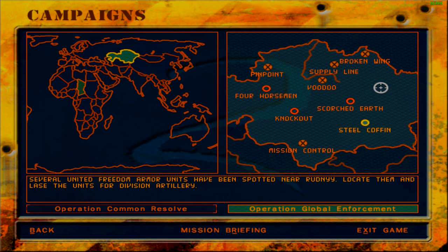So for today's mission, High Command has chosen for us mission Steel Coffin, wherein several United Freedom Armor units have been spotted near Radni. Locate them and lase the units for division artillery. These are the kinds of missions I like — you can just lay back on top of a hill and lase the targets for destruction. My favorite kinds of missions actually. So yeah, let's go ahead and do this.